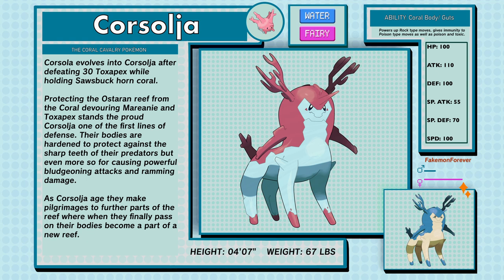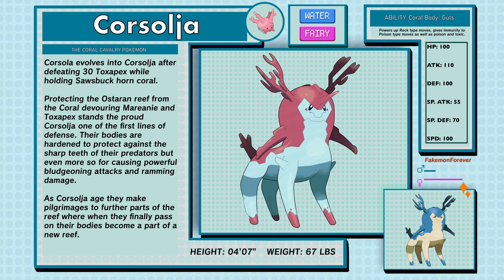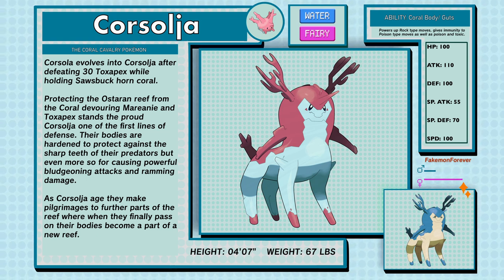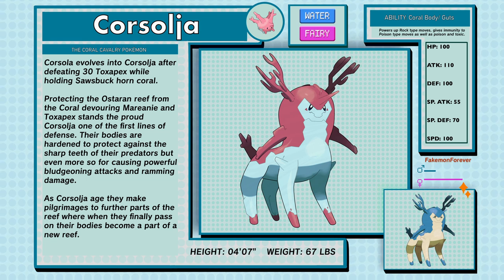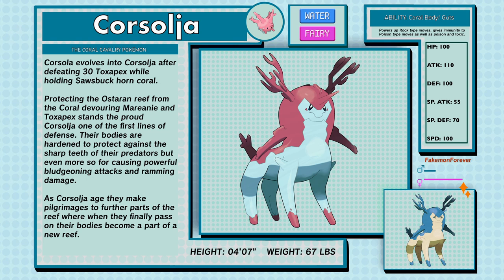Corsolja, the Coral Cavalry Pokemon, a Water and Fairy type. Protecting the Astaren Reef from the coral-devouring Merini and Toxapex stands the proud Corsolja, one of the first lines of defense. Their bodies are hardened to protect against the sharp heap of their predators, but even more so for causing powerful bludgeoning attacks and ramming damage. As Corsolja age, they make pilgrimages to further parts of the reef, where when they finally pass on, their bodies become part of the new reef. Corsolja's abilities are Coral Body and Guts — Coral Body powers up Rock type moves and gives immunity to Poison type moves as well as Poison and Toxic status.